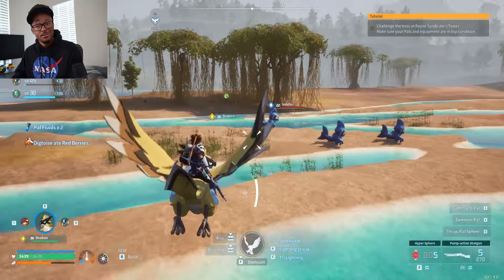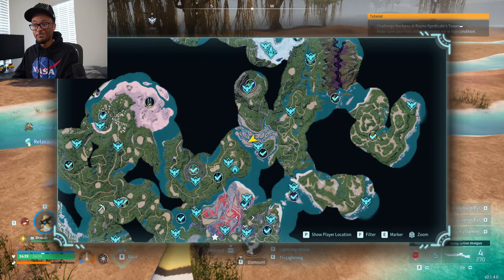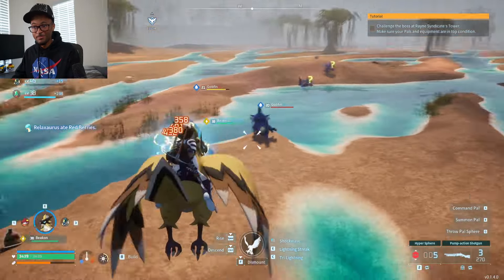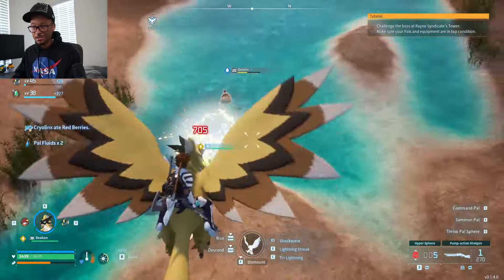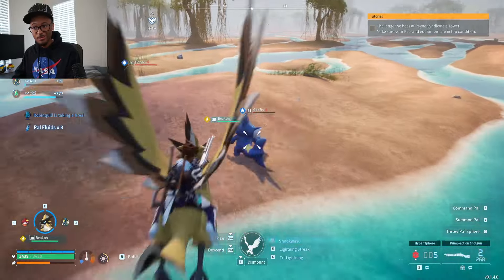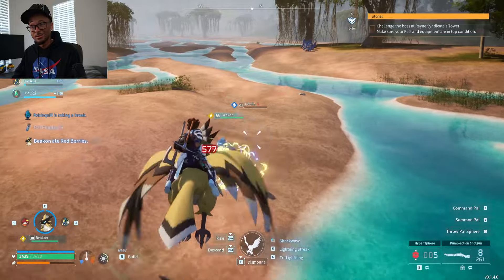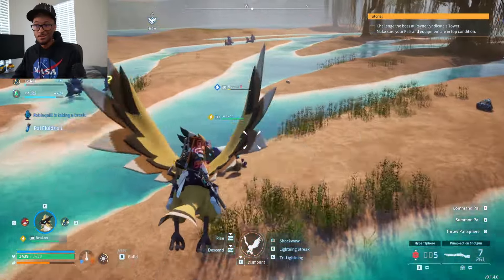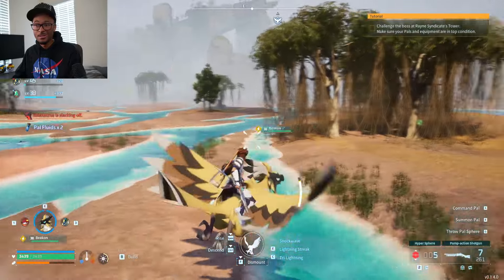I didn't want to make this video too long because it doesn't need to be. The gist of it: go to Gobfin Turf, catch them or kill them — whichever you prefer — until you have as much Pal Fluid as you need, whether it's for making your Spa, or for making cement so you can make better Pal Spheres or Pal Capsules. That's all you really need to do — it's that simple.